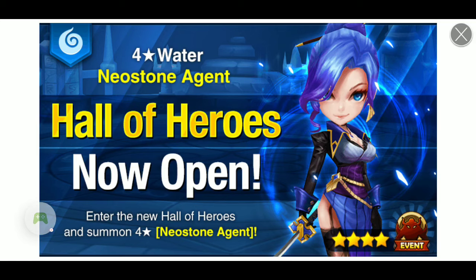Each time you go into the stage, it costs 10 Energies. Once you finish that stage, you will get 5 Crystals along with 25 Summoning Pieces. You just need 50 Summoning Pieces in order to summon one for your very own team.